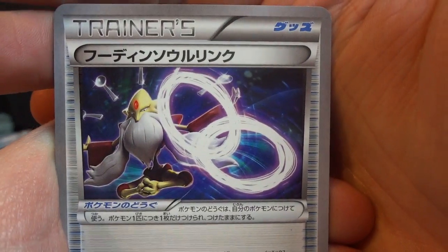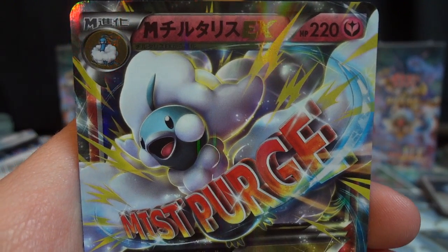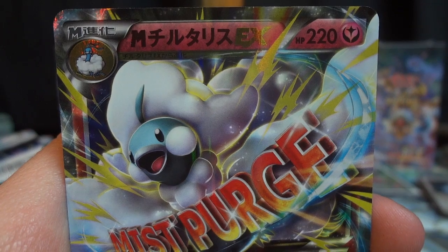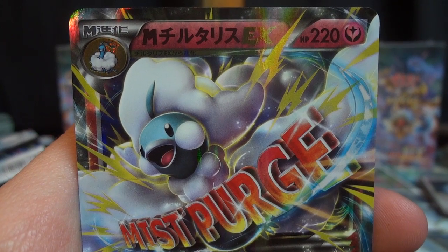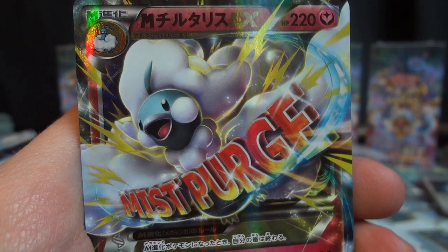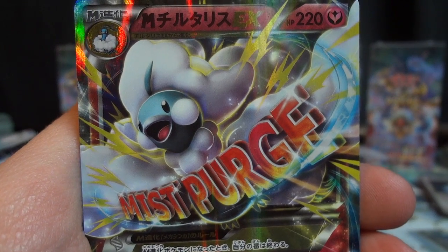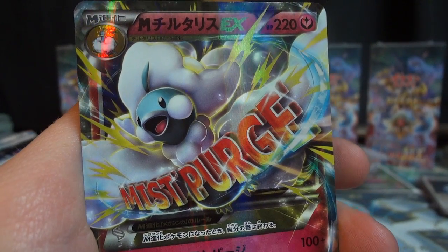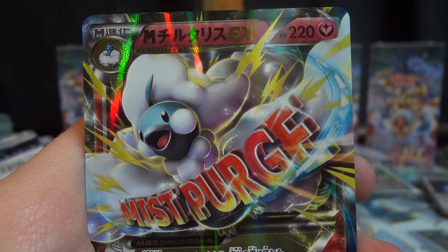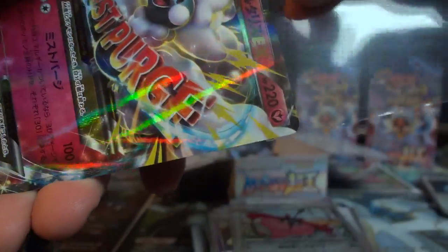Here's your Alakazam Spirit Link, there's a Weezing, Fennekin, another Wormadam — you're a cheeky little box, aren't you? Mega Altaria EX! Are you guys noticing a theme here? Would you maybe say that I'm on cloud 9 after all these pulls? Mist Purge does 100 damage, and I think if you have a special energy attached it does another 30, and you heal 30 for Mega Altaria EX as well. So that's pretty cool. Awesome artwork of course. Wow, what a funny box — I'm getting a real laugh out of this guys.